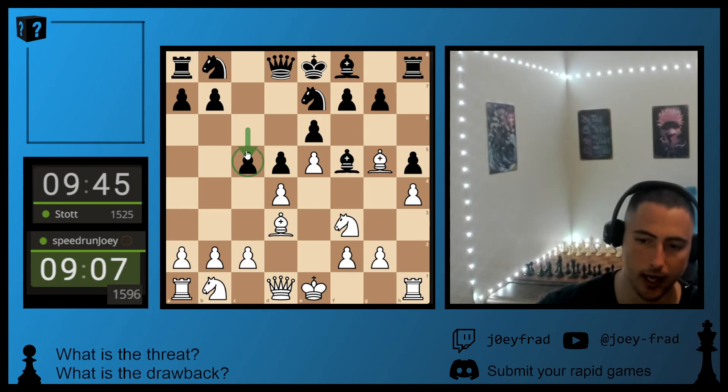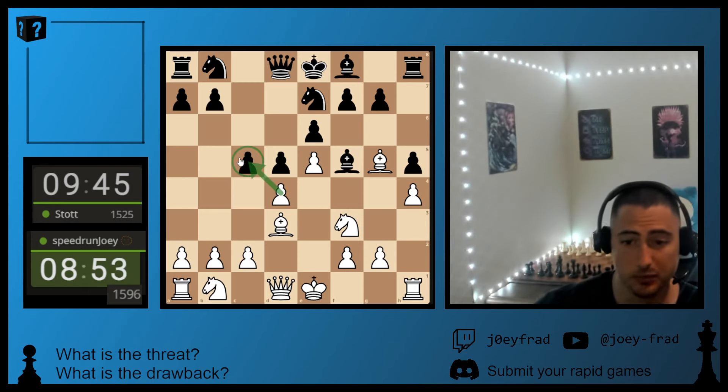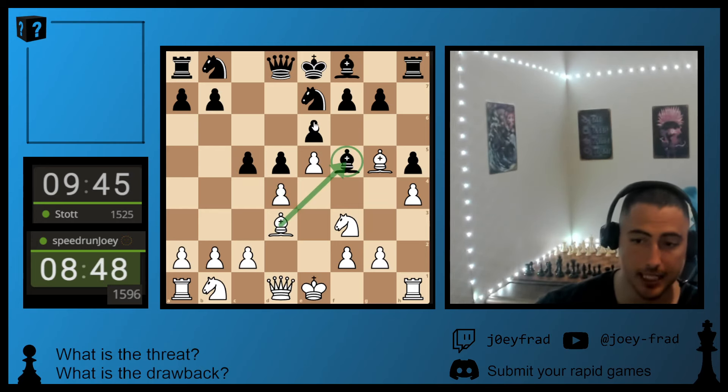And he immediately plays C5. What does this threaten? Maybe to break down the pawn chain. What's the drawback? Well, he opens up some light squares. His King's not even close to castling and he's opening up the center. His pawn is currently hanging. Also, I can take the Bishop - the Knight is pinned, so he has to take this way.